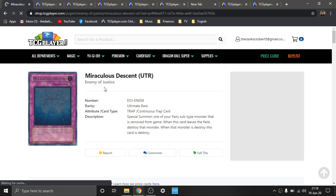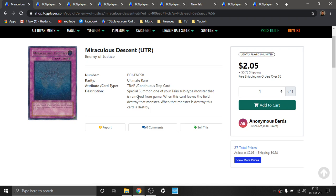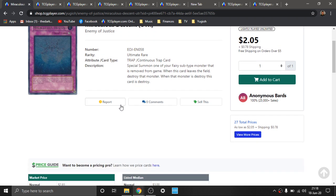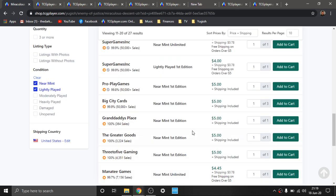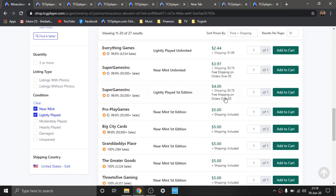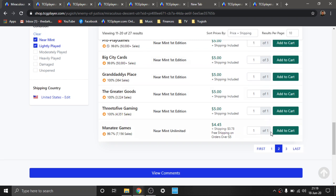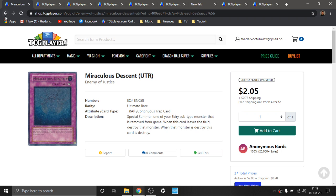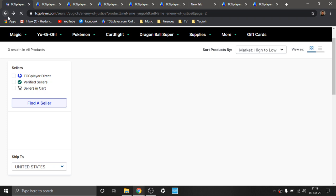Some more old-school Ultimate Rares here. Outside of Banisher of the Radiance, the only other card I found relatively interesting personally was Miraculous Descent. If you're playing a lot of the removal fairy stuff — Banisher of the Radiance, Banisher of the Light — it's basically like a Call of the Haunted but for removed stuff. I really love fairy subtype. This is an old-school Ultimate Rare and it's about $4 before shipping, so relatively cheap. For an Ultimate Rare that old, that's relatively reasonable. It's kind of situational when you're playing a removal deck — the goal is to have removal presence on the board. I'm just trying to cycle through these older GX and Duel Monsters era sets.